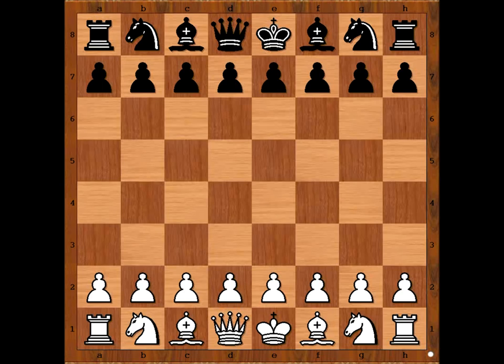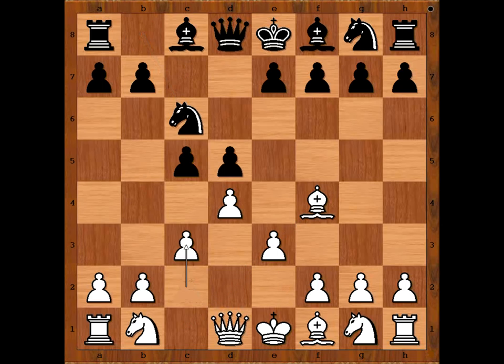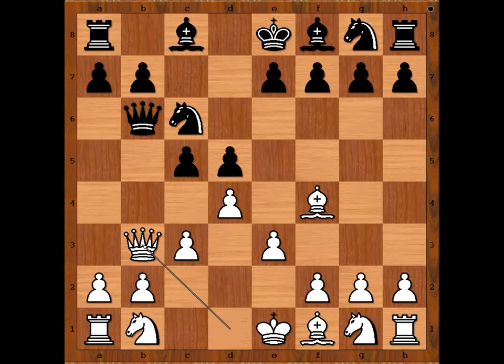Nikola Sedlak had white pieces and he started with d4. Oliver Vihok played d5, bishop to f4, c5, e3, knight to c6, c3, queen to b6, attacking the pawn on b2. Queen to b3 and now c4, attacking the queen.